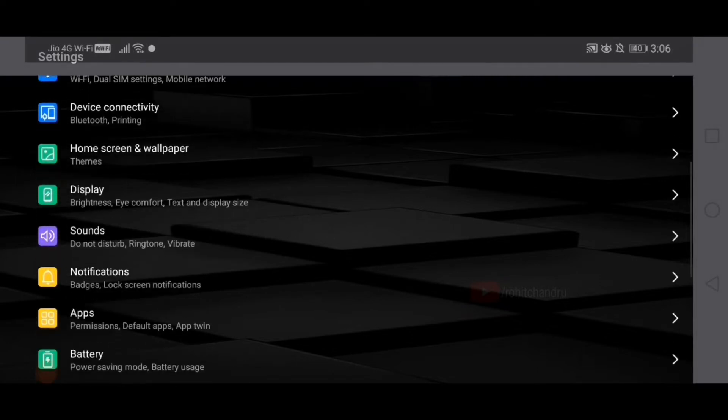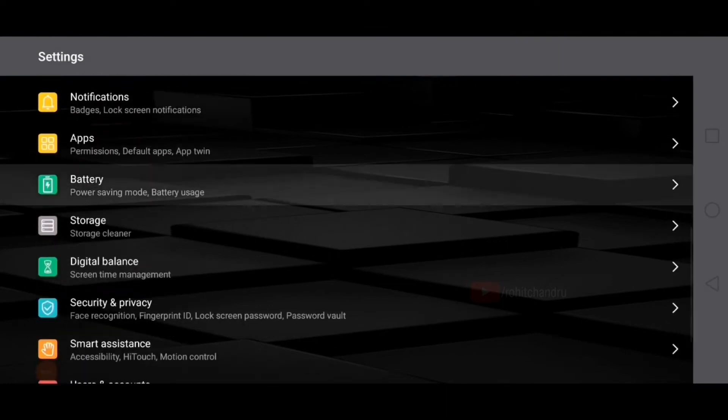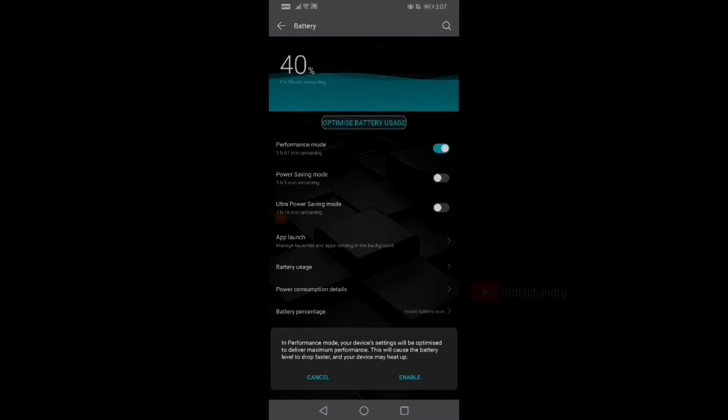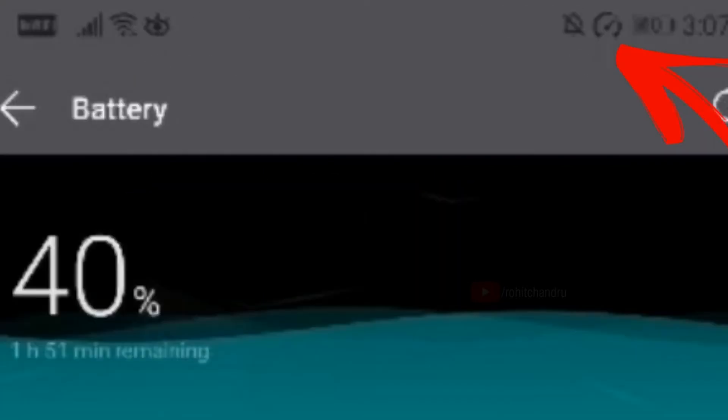Go back to Settings and navigate all the way to Battery. Here's the important part — enable Performance Mode. As soon as I enable Performance Mode, you can see a speed meter appear on my navigation bar or notification bar.